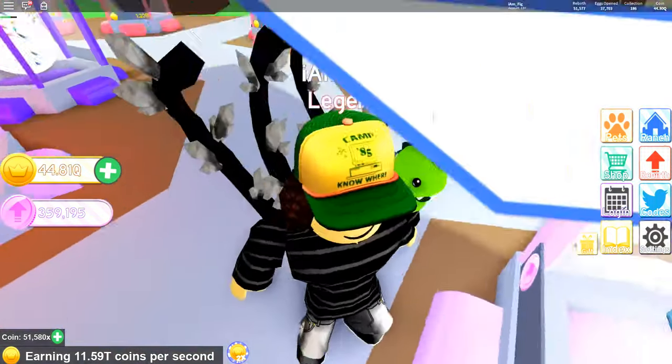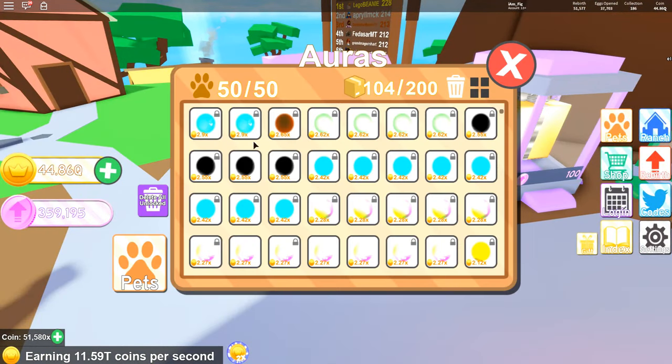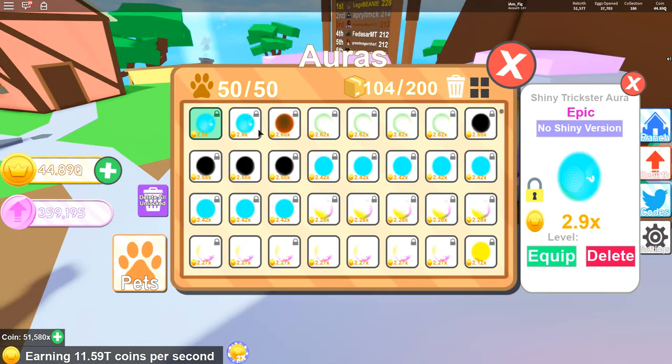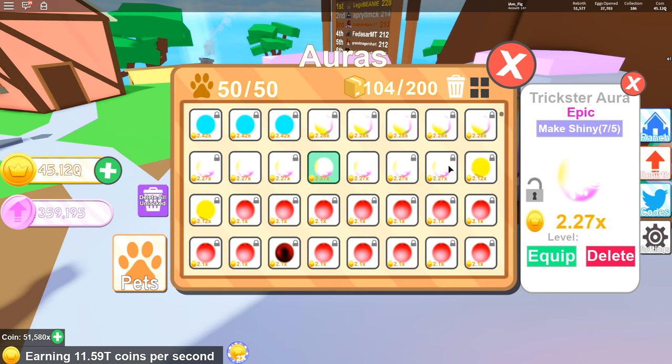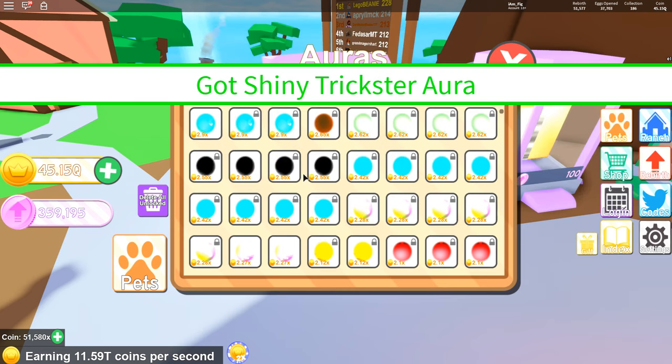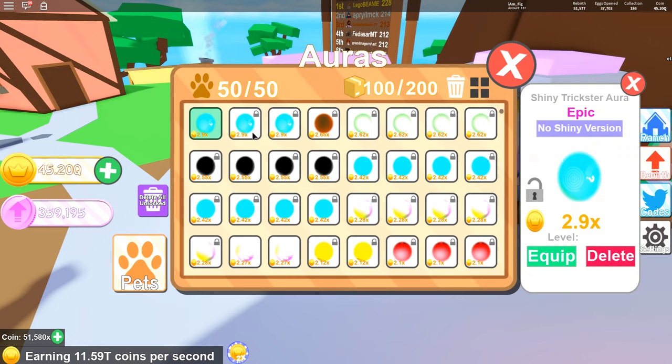I just wanted to bring you guys this quick update video. New auras — it looks like they really do help out your pets a lot. I just made some of these shinies. The shiny Trickster is my strongest aura. Then I have the shiny Doom Aura, which I got earlier. There's a shiny Haunted. I can get another Black Hole Aura, which is probably one of my best, if not better than the Trickster. And there's a shiny Binary as well. There's a regular Trickster one I can make shiny too. All in all, some pretty good auras to help your pets get even stronger.